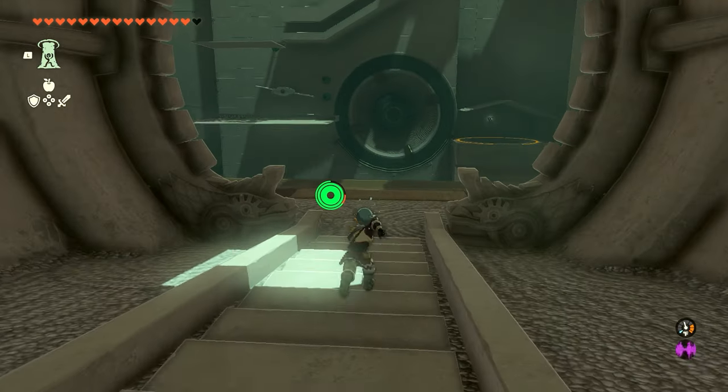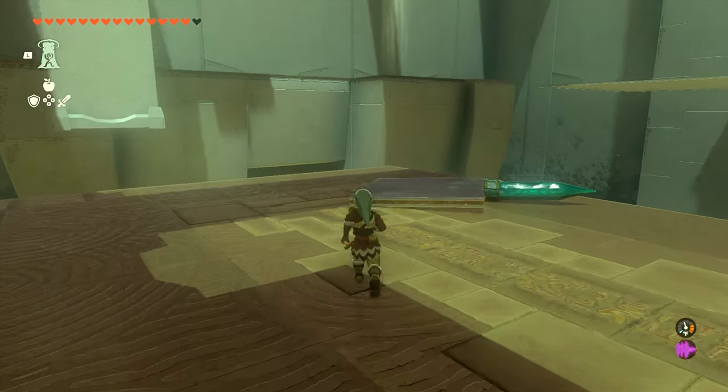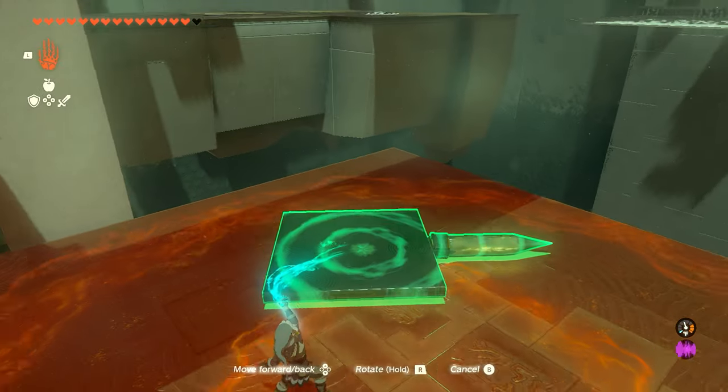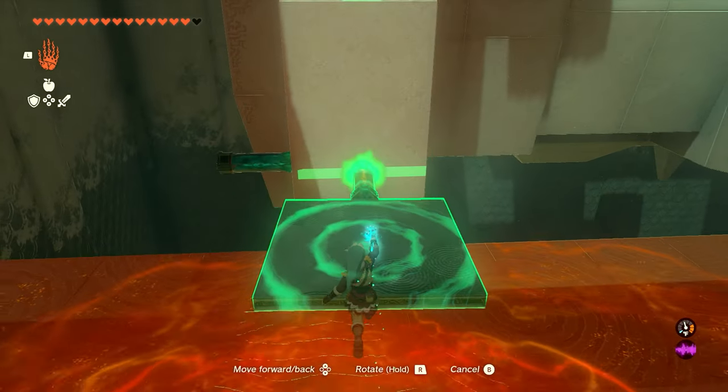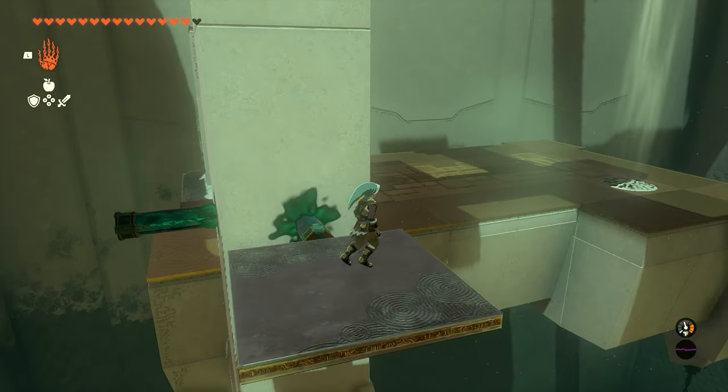As soon as you enter the shrine, the first thing we're going to do is work our way to the left side and we're going to pick up this metal platform. It's got the little nail in it, and we're going to stick this into the moving wall here while standing on it, and that's going to lift us up to where we can jump across.